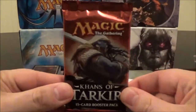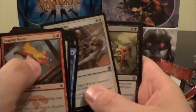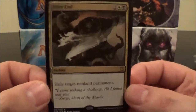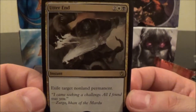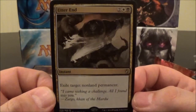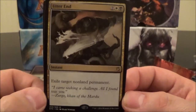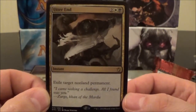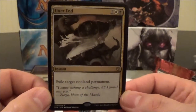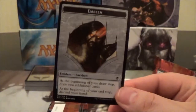Let's grab pack number two and see what we pull here. An Utter End! Yes — this is a really, really good card. Four-cost white and black instant: exile target non-land permanent. I want this card for every EDH deck that runs white and black. Basically a Vindicate that costs one more but it exiles the permanent. A four-cost instant that exiles a non-land permanent is really, really good.